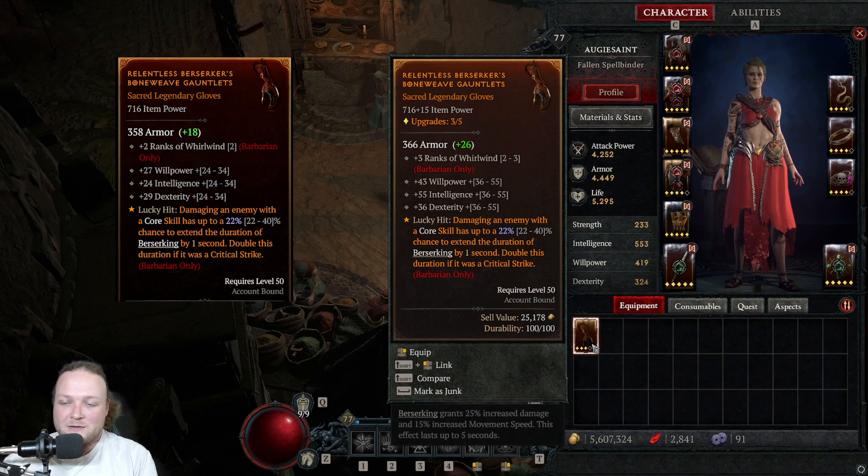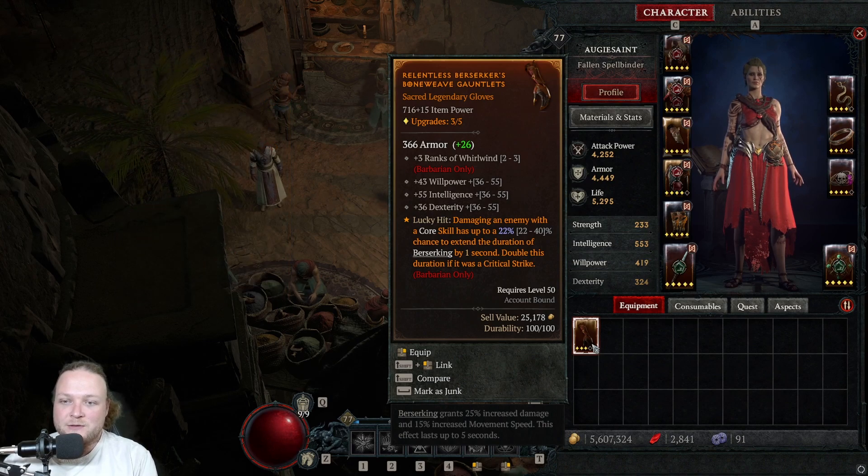The Dexterity did go lower a little bit, Willpower stayed the same. That's what you've got to be careful of — the more stats on a piece, the more that could re-roll once you hit the breakpoints. But if this were for my Sorcerer, this would be a really good roll now because the Int is maxed out.